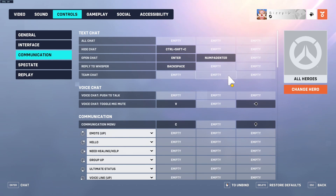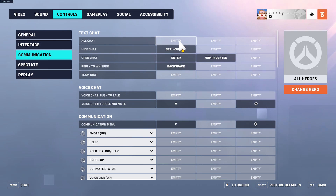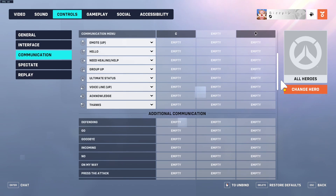For communications keybinds, I have all chat set to Y and team chat set to U because that's what TF2 uses. I use toggle mic mute with open mic because I found it much easier to speak in-game that way. I use V for voice check, also because that's what TF2 uses.